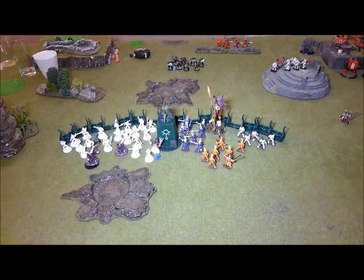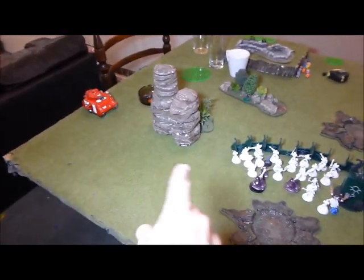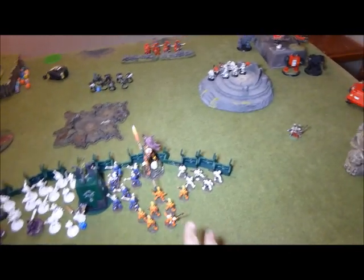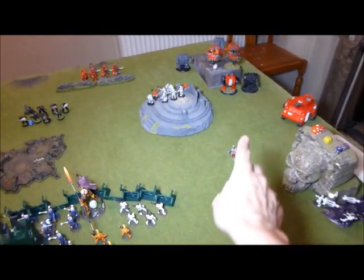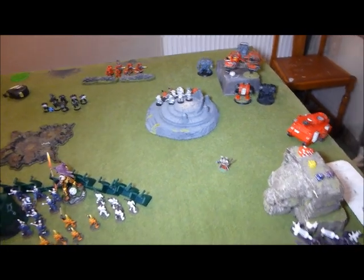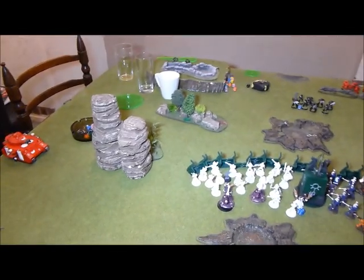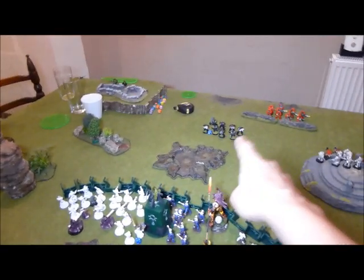Turn two for Blood Angels — I took another battering. A Baal Predator came on and took out my War Walker. Another Baal came on and shot out some Fire Dragons. That bundle of units with Twin-Linked rerolls and Psychic Powers took out my Warp Spiders. Mephiston came up and assaulted my Wraith Lord. I did get a couple of Overwatch shots with the Star Cannons — plus I had one wound earlier, so he's down to two wounds. The Avatar took a beating from Death Company and lascannons and is down to one wound, even with Fortune.